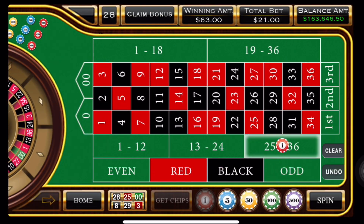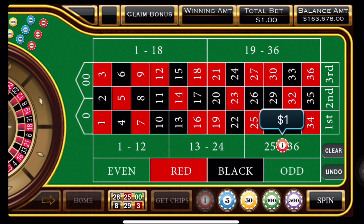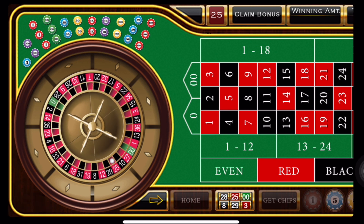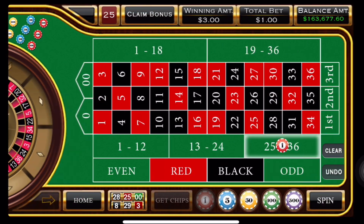Okay, so we get to go back to one unit. That was perfect — that's exactly what we wanted to have happen, right? And we have a red 25, which is a winner. Now we're talking.